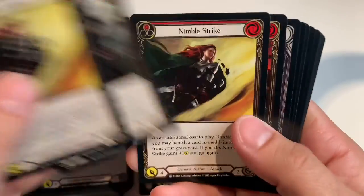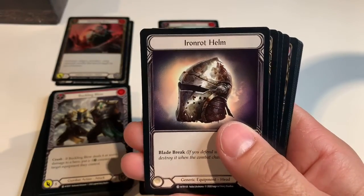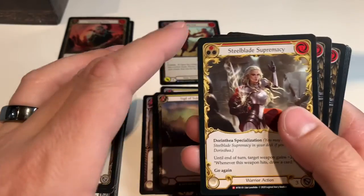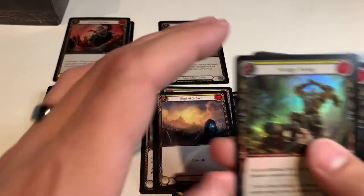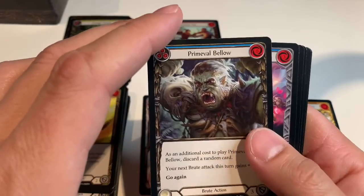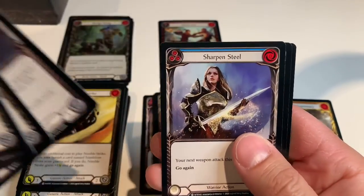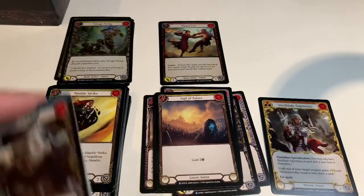Nimble Strike, Pummel, Nimble Strike again, Wounding Blow. Into the rares: Iron Wrought Helm, Sigil of Solace — oh, a mythic — Steel Blade Supremacy. Savage Swing foil — pretty. Primeval Bellow, Crush Confidence, Wrecker Romp, Iron Song Response, Sharpen Steel, Open the Center, Biting Blade, and Biting Blade.